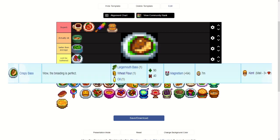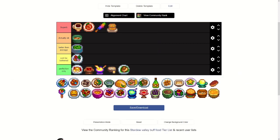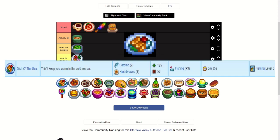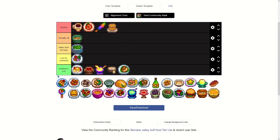Crispy Bass — largemouth bass, wheat flour, oil — gives plus 64 magnetism. That doesn't need any other explaining; it's perfection only. Dish of the Sea requires hash browns and two sardines, you get it at fishing level three, and it gives plus three fishing. Obviously not as good as Seafoam Pudding, but considering it only needs hash browns and sardines — the easiest fish to catch in the ocean — and lasts five minutes, and you unlock it at fishing level three, that's better than average.